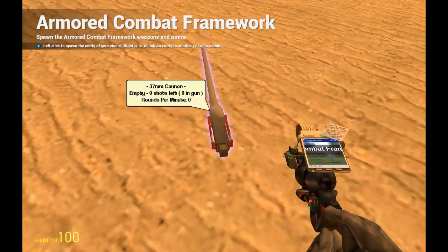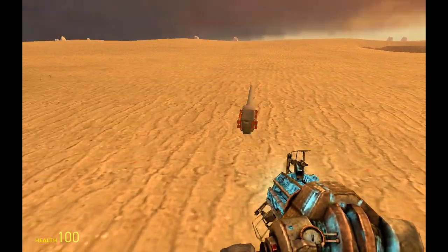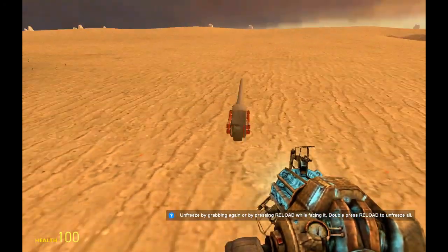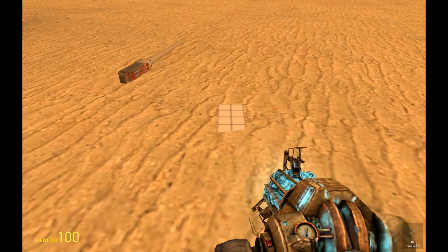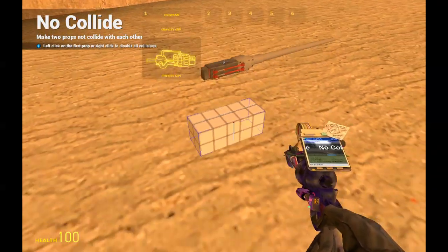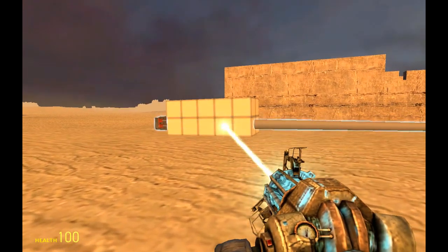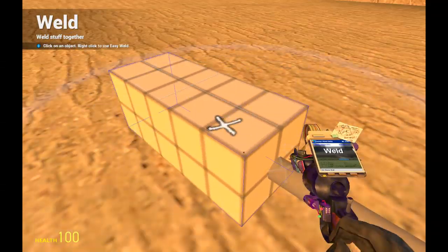We're going to use a 37mm regular cannon — a small cannon — and have it as a manual cannon to show the principles of connecting up a cannon. We're using these two as a base prop so it looks a bit nicer.